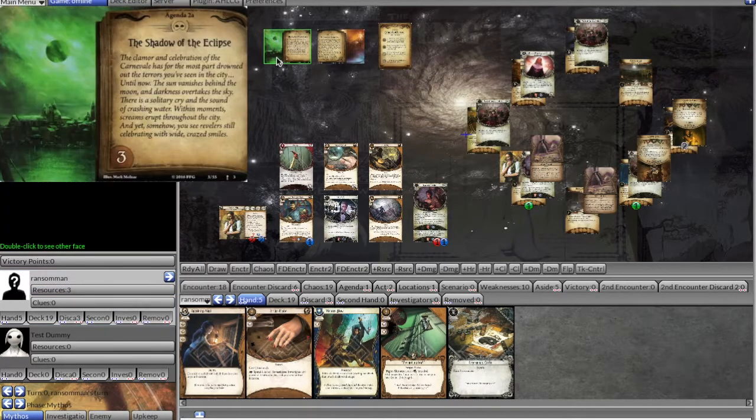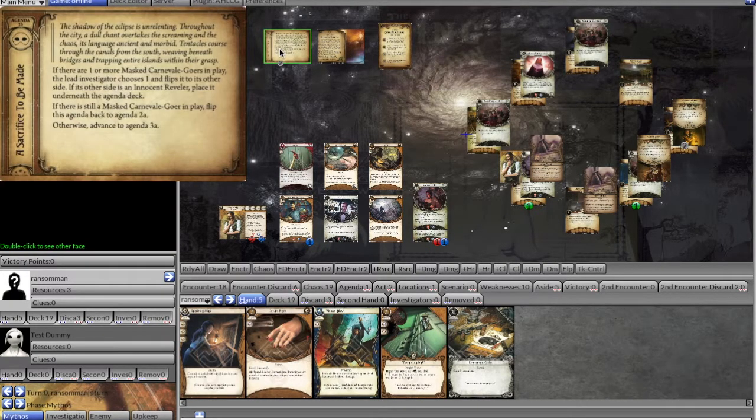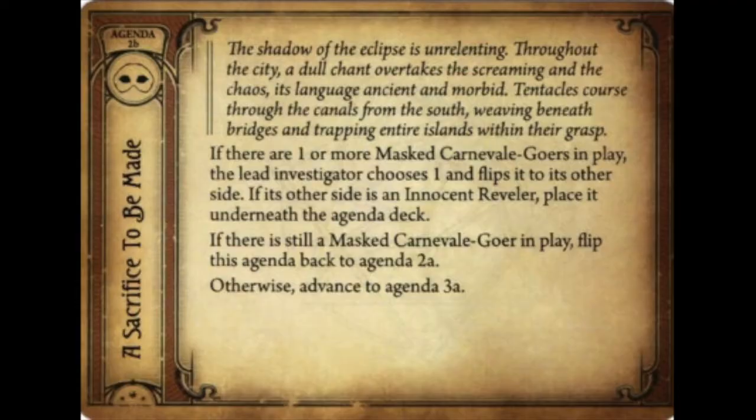We go to upkeep, draw Inquiring Mind, and add a doom — forcing the agenda threshold. It reads: 'The shadow of the eclipse is unrelenting. A dull chant overtakes the screaming, its language ancient and morbid. Tentacles course through the canals from the south, weaving beneath bridges and trapping entire islands within their grasp.' If there are one or more masked carnival goers in play, the lead investigator flips one — if it's an innocent reveler, it goes under the agenda deck; if there's still a masked goer, we flip back to 2a.